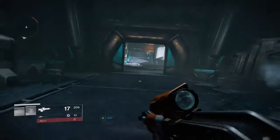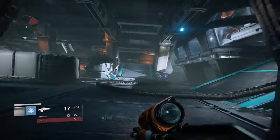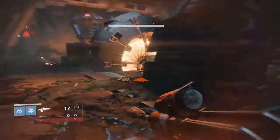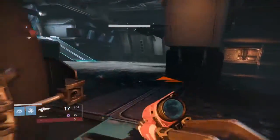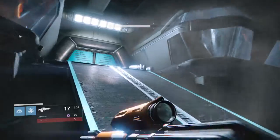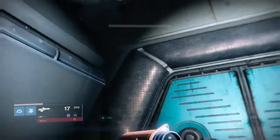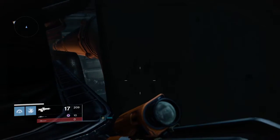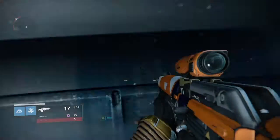You can still avoid all these enemies — it's just a bit more difficult. What you want to do is come up to this door and jump up here. It's a little tricky, especially since warlocks are not great at jumping.